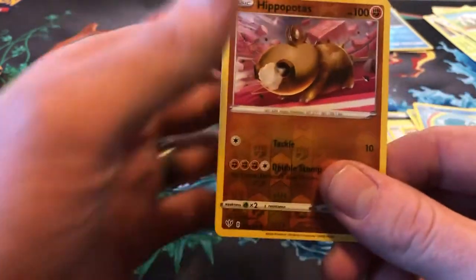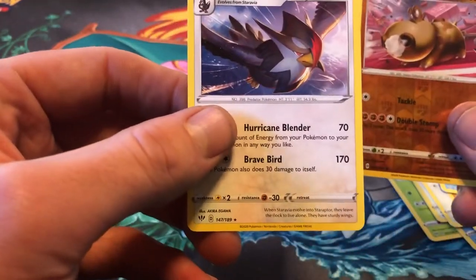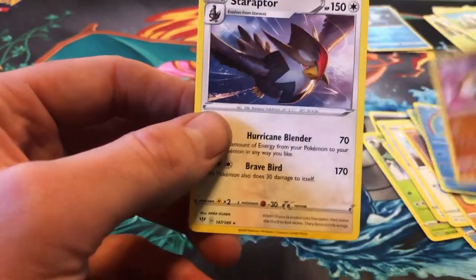The reverse is a Hippopotas. And the rare is a Staraptor, non-holographic.